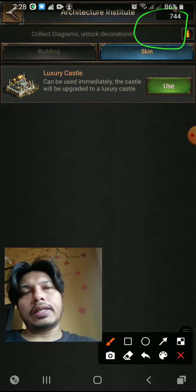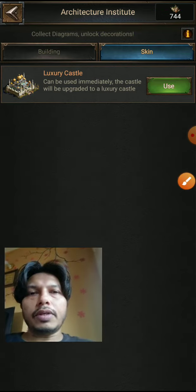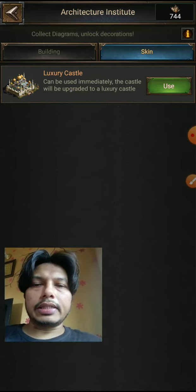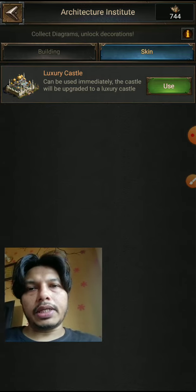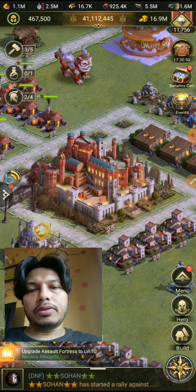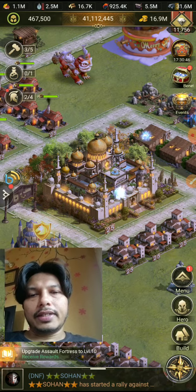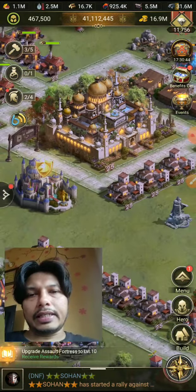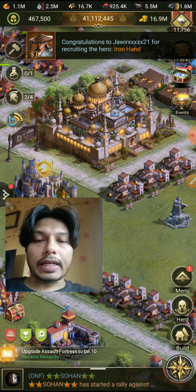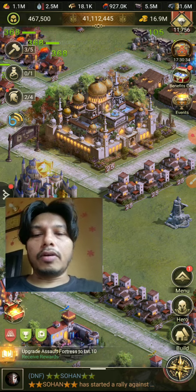I already have 744 points, and I think you all have some points too, so you can easily buy it. Let me click Use — see, it's changed! It's a luxury castle now. So this is the way to change your castle. Have fun guys, hope you are all playing well.